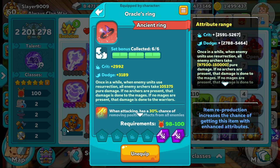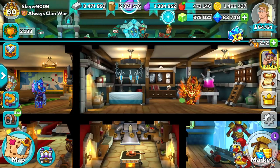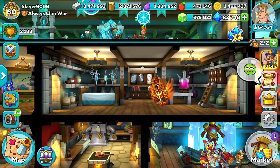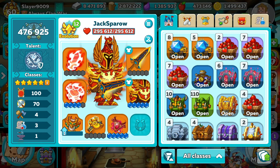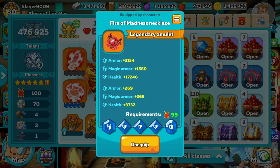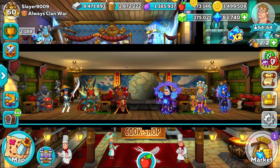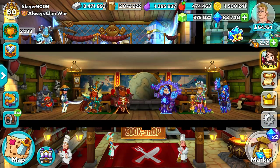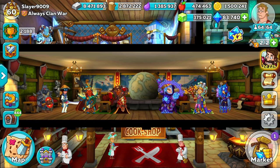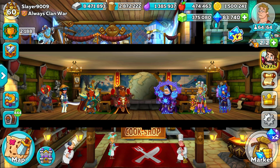If you only want to use certain gems on fighters to really lower your overall squad power but still have a really decent squad, here is what to add. For pure tanks, they should only have health, armor and magic armor gems. Assassins and archers should have damage, crit and dodge. Mages should only have spell power and health. By removing all the other gems you will find this helps with your gem base and arenas — but do remember, most other stats can help with clan wars and clan bosses, so there will always be some sort of trade off.